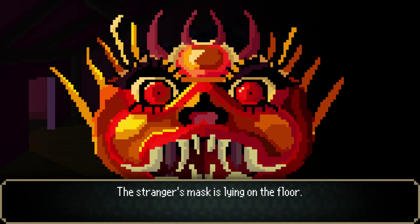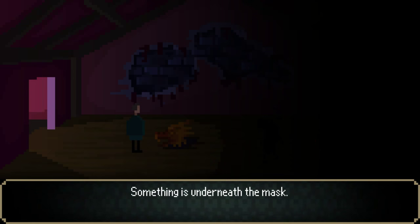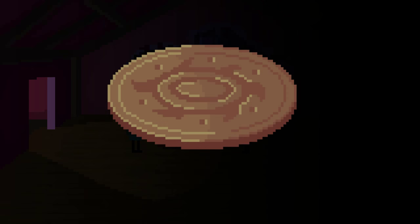The stranger's mask is lying on the floor. Was that supposed to scare me? It's not like I didn't see the mask. Something is underneath the mask — oh, it's a stone disc. An old iron disc; a drawing of a spiked circle is engraved on it.